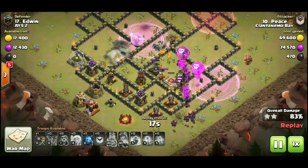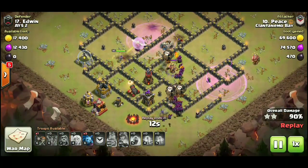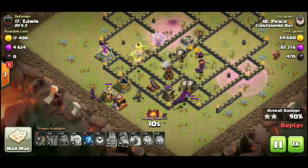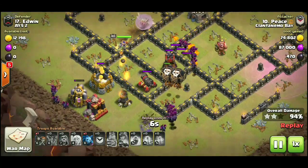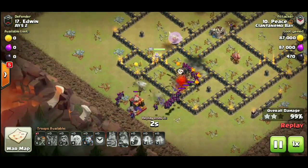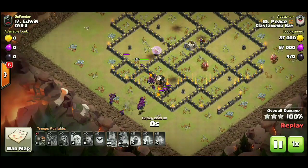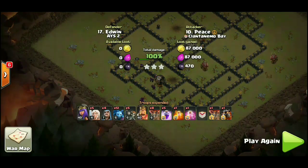Look at all the minions, guys — basically one-shotting the storage, one-shotting the archer tower. The air defense loon is still up, charge still going strong. One of those rages was dropped for the minions, but there's absolutely nothing left to hurt them. They take out the bomb tower, the mortar, snagging a wall breaker and some minions on that dark barracks — and there you have it, an insane queen charge mass minion attack!